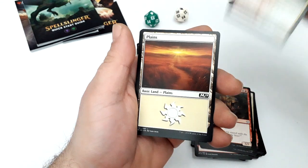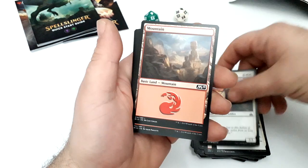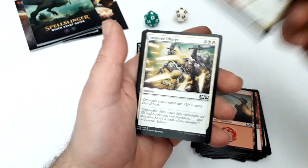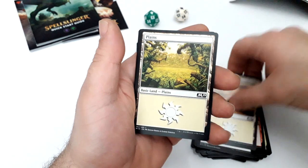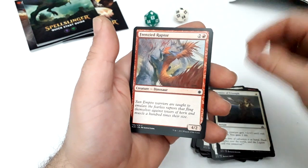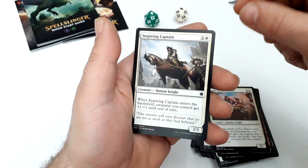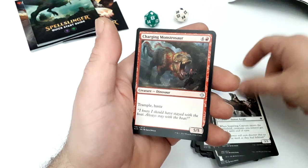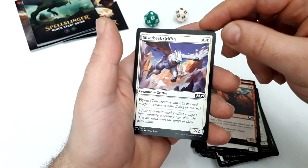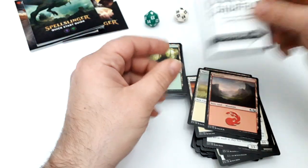Charging Monstrosaur, Sky Knight Legionnaire, Plains, Luminous Bonds, Exultant Skymarcher, Mountain, Lightning Strike, Mountain, Sky Knight Legionnaire, Inspired Charge, Plains, Luminous Bonds, Moment of Triumph, Inspired Captain, Charging Monstrosaur, Hostile Minotaur, Silverbeak Griffin, Mountain, and Plains again.